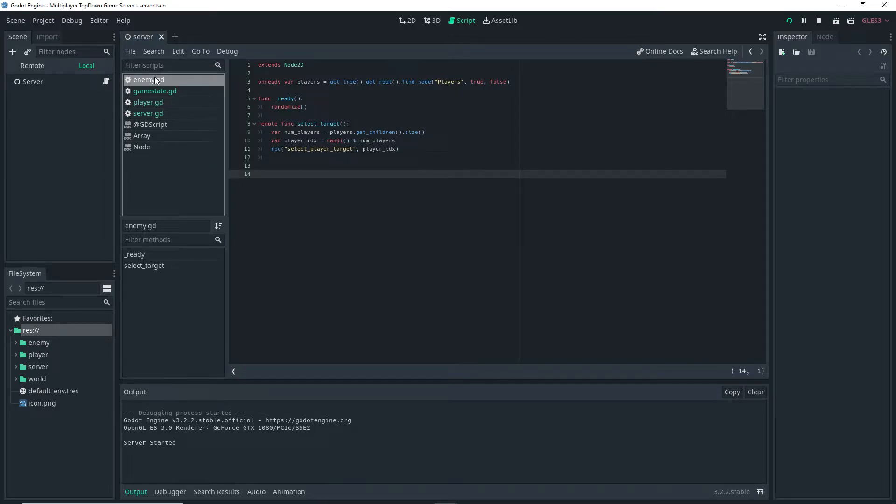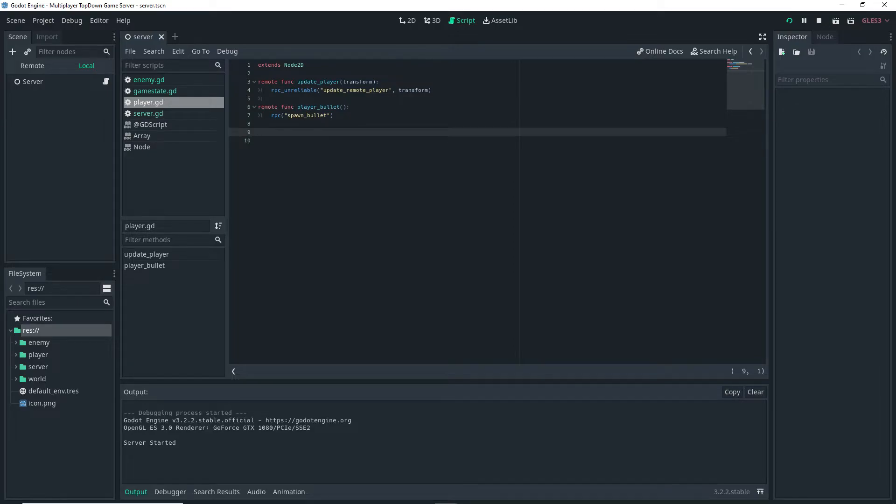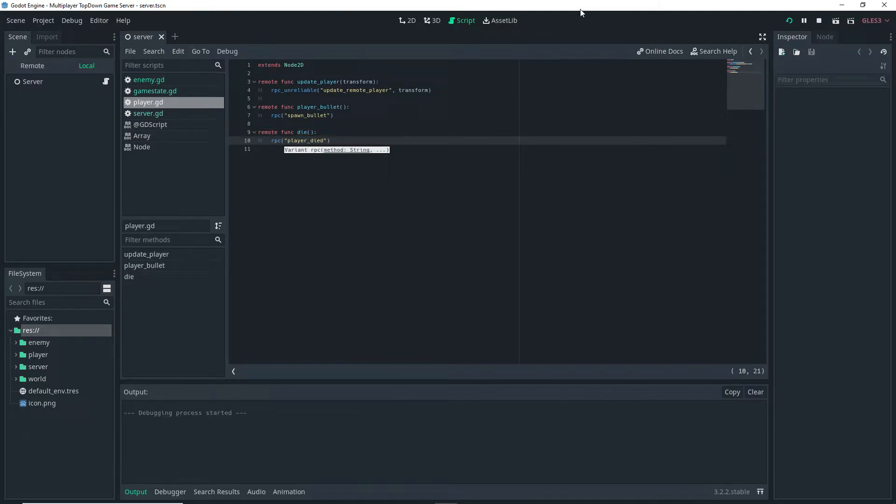On the server, write the remote functions being called from the client. First, remote function destroy_enemy simply does queue_free to destroy enemies on the server side. Then in the player script, write remote function die, which does an RPC to all clients calling the player_died function.